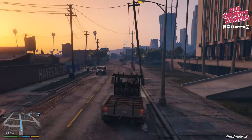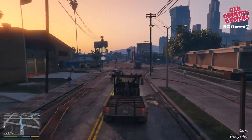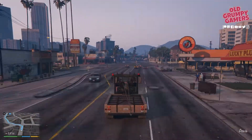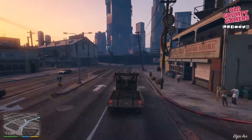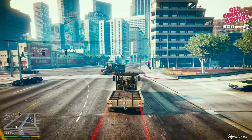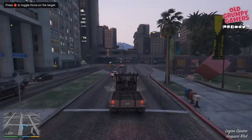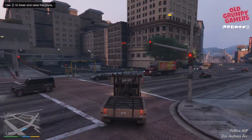Now it's just a case of following the GPS to the first car. Take note: using Franklin's ability to get around corners gives you a massive speed boost on the tow truck. You want to do this on the way to the job — you do not want to do this once you've got the car attached. As you can see, by using Franklin's ability we get an absolutely monstrous speed boost.